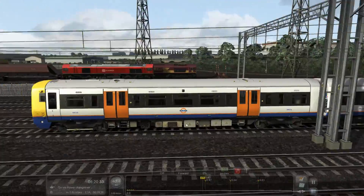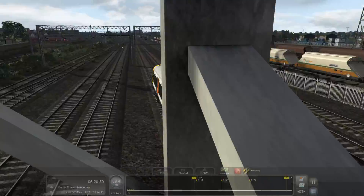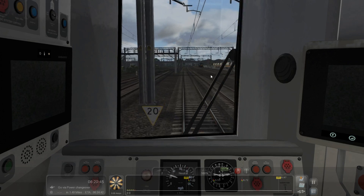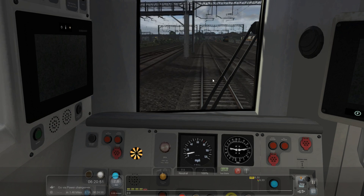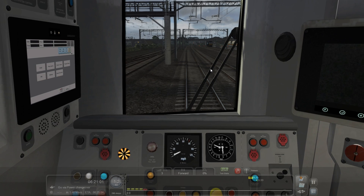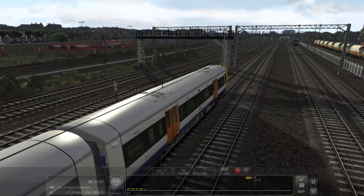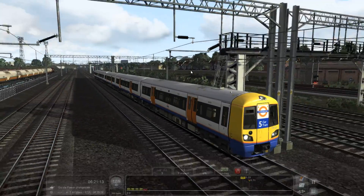Oh yeah, some DB Schenker, some EWS, all that goodness — Class 66s — all these kind of freight yards and stuff here, it's crazy busy. Some trains have an external AWS warning system, but obviously this one doesn't, so I'm going to have to be vigilant for that.